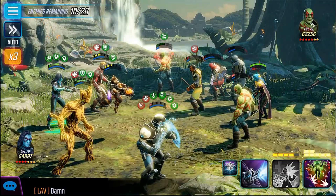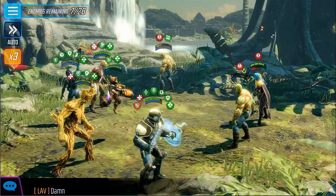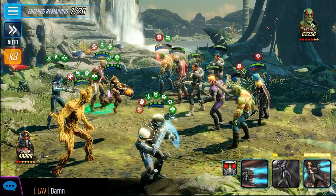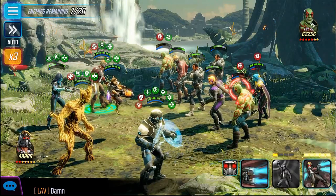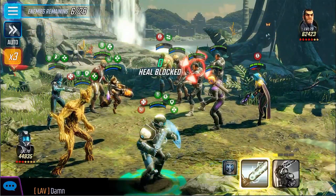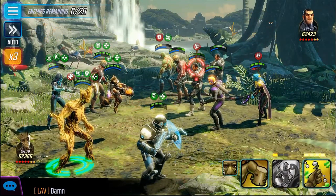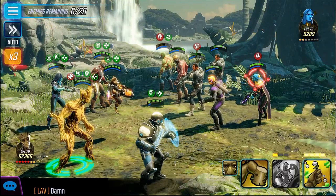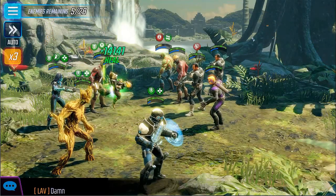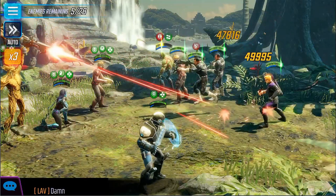I'm going to heal through this because everyone needs it, even if it takes out the three. Alright, seven left — four, five, six. Let's try to get this Drax out of here. He's gone. Let's try to slow the Punisher — actually, let's save that. Let's go ahead with the AoE. So these are the final five.